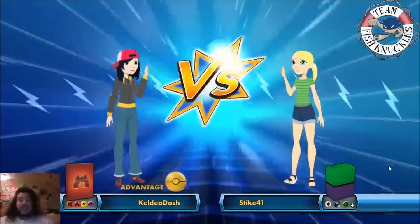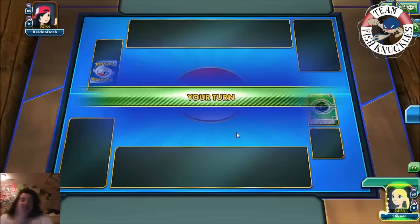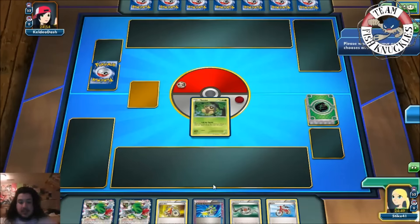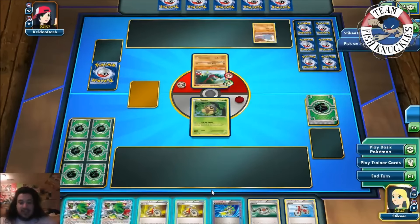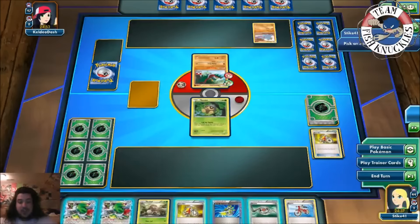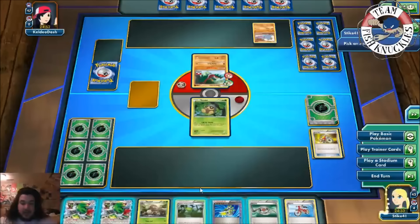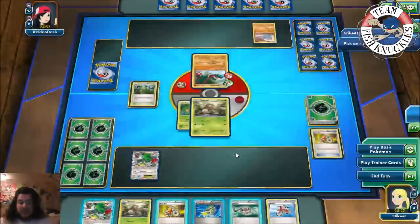Game one — we're playing against Kelly O, who's playing a fighting, fire, lightning, psychic deck. We do get to go first. We put down Seedot and start the party. With Acrobike we grab a Nuzzleaf, digging for Forest of Giant Plants — and we got it! Put down Forest of Giant Plants, put down Nuzzleaf, play Shaman to draw up to six cards.